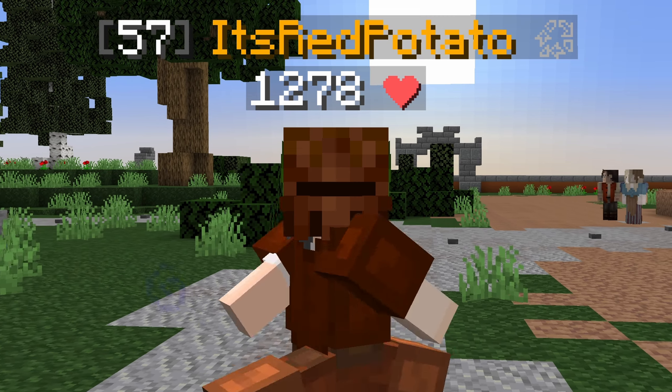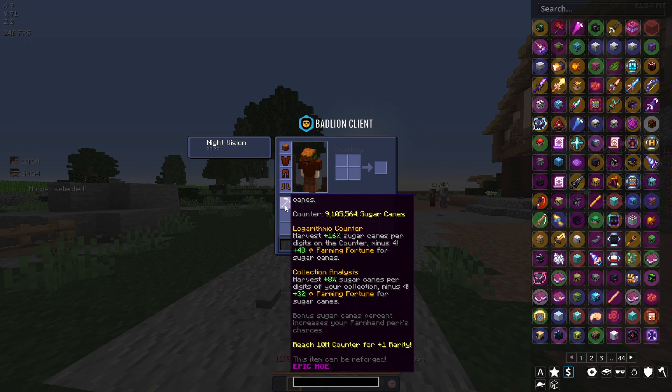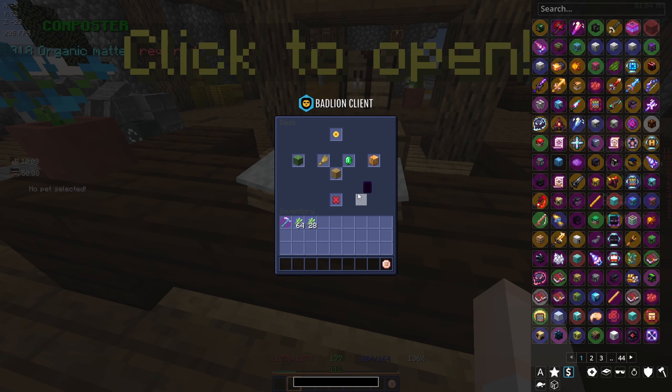Since I upgraded my hoe I've done quite a bit of farming. If we look in our inventory we now have over a stack of enchanted sugar cane - almost a stack and a half even. We're gonna go sell it and see how much money we can make. Our sugar cane hoe is also at 9.1 million counter, so we're about 900,000 crops away from reaching the legendary stage.